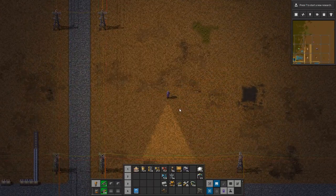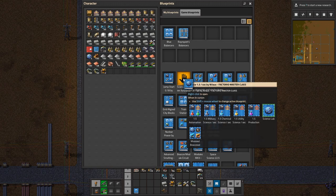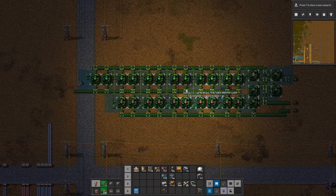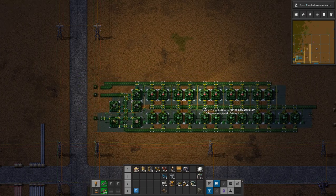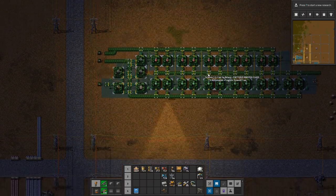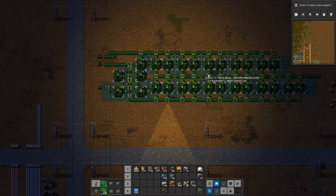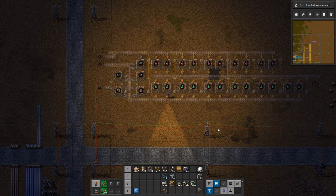Here we have some space, and I'm going into my blueprints. These are from the master class. If you're in doubt or want to use them, get the master class blueprints — they're available in the respective master class. You can go to my pastebin, but the best place to find my blueprints is my Discord. There's a channel called 'master class' that has direct links to all the videos and blueprints.